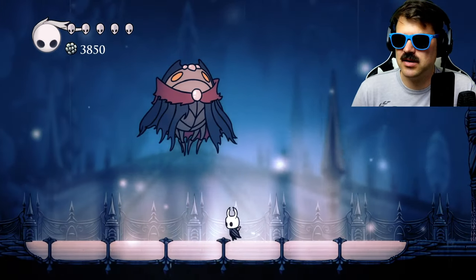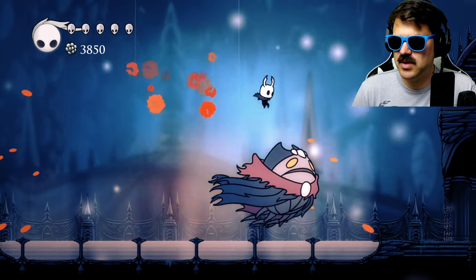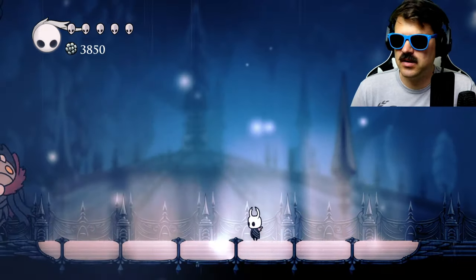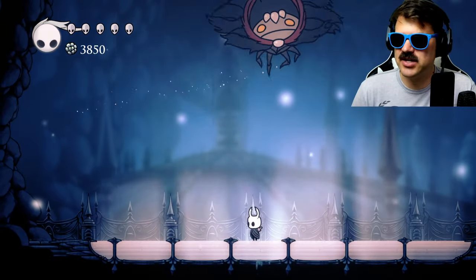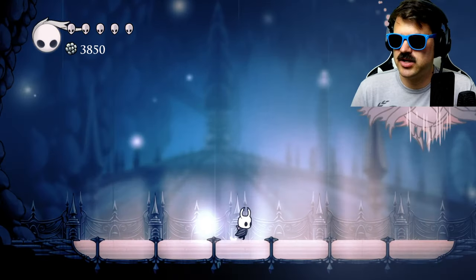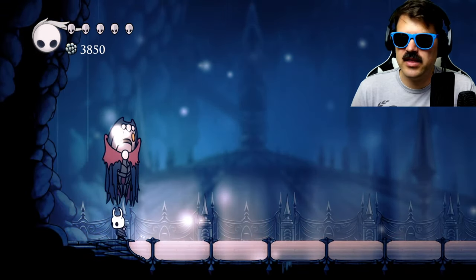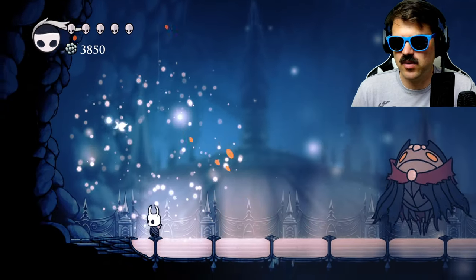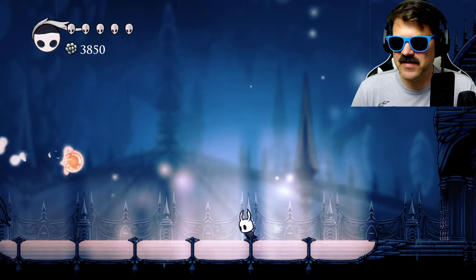There you go. He tricked me. Hit, dash, hit. Look at this — three hits. Jump, hit. I could hit him again here too. Jump, hit again. You can get two hits every time he dashes that way. Dash away and jump. Dash towards him, hit. And then if you have — not the Abyss Shriek, this one — you can use that spell as well. You might not have found it yet.